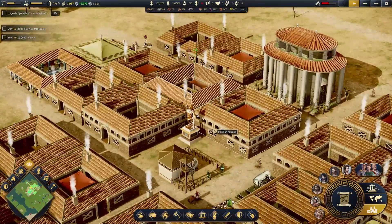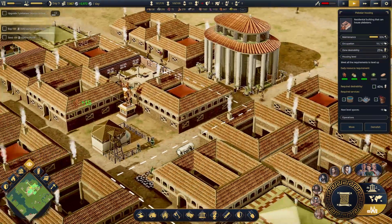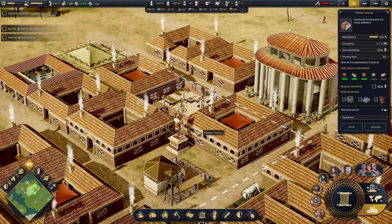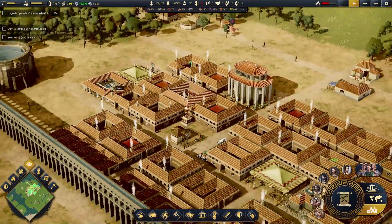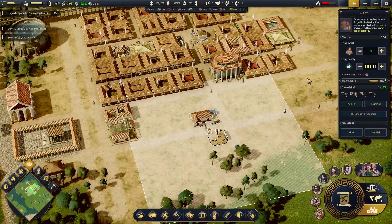So now we have some level threes here, I believe. Not yet — there's a three. So how many housing? 18 out of 12. So there's a few more there. That's good. In fact, we have 15 people looking for jobs, so let's up this here.